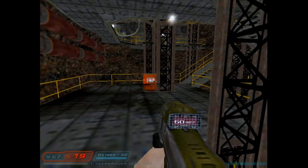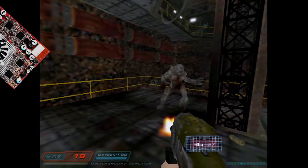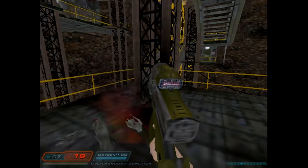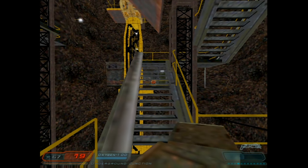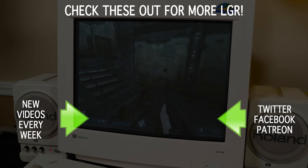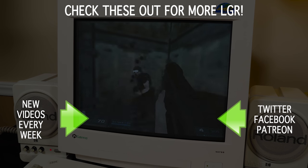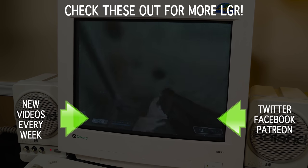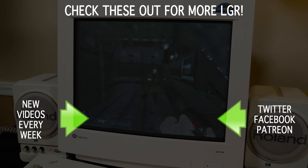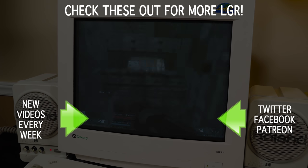It didn't run Doom 3 perfectly either, but at least it was capable of taking care of business on its own. The 9800 Pro — now that's a card I haven't experienced in ages. But anyway, before I get myself distracted with questionable eBay searches, I'm gonna say that's it for today. I hope you enjoyed this little dive into some silliness. I do not in any way recommend doing this unless you're bored and have some old hardware lying around, and in that case do check out the video description for all the files. Check back for more LGR — there are new videos every week, and as always, thank you very much for watching.